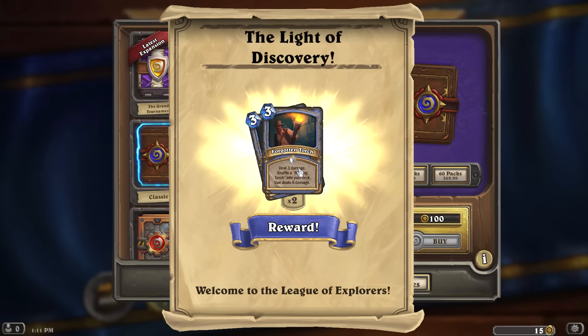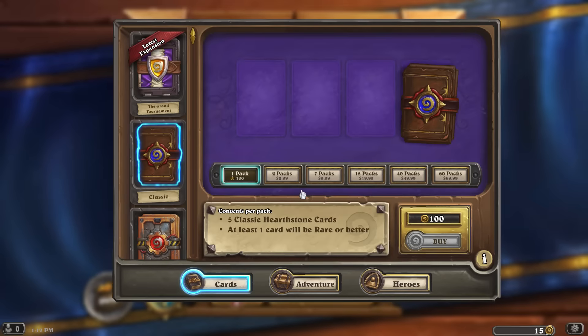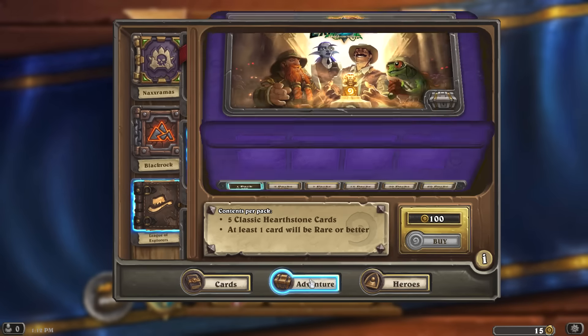I've already gotten a card called the Forgotten Torch, which appears to be for the mage — deal three damage and shuffle a Roaring Torch into your deck that deals six damage. Interesting. And now I have an Explorer's Hat, which is for the hunter — give a minion plus one, plus one, and Deathrattle: add an Explorer's Hat to your hand.